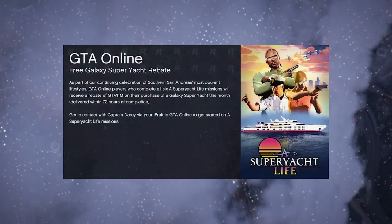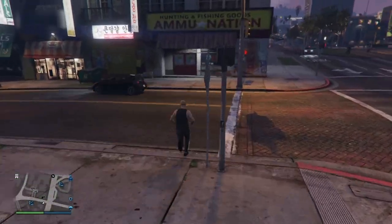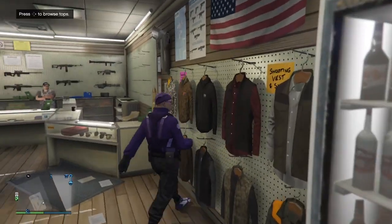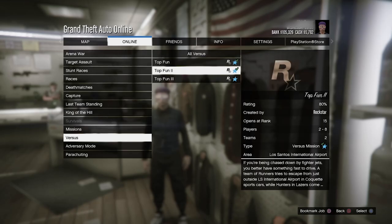Now guys, once you do load back into a new session, what should happen is that your outfit should now be blacklisted. From here, all I just want to do now is run back into the gun store that you should spawn nearby, and then head over to the top section and scroll down to vest shirts, and select any of the vest shirts. In the gameplay, I did select this navy blue one, and then I did select the black long sleeves vest shirt.